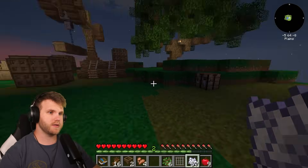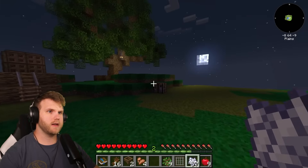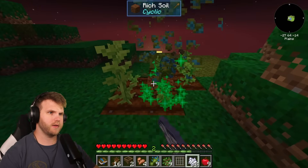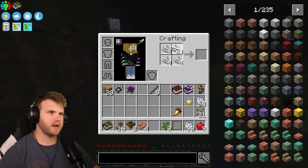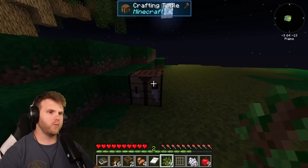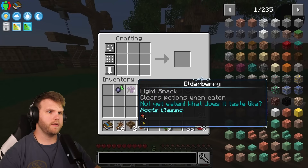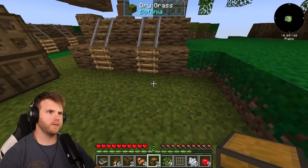I have some string — let me make a bunch more. I'll process flax into string, and that should be just enough cotton to make a bed. Bang bang bang — wood and wool — and now I'll place the bed right here. That jumps us to the next day, easy peasy. Day two! Let me make two chests and place them over here near the other stuff.